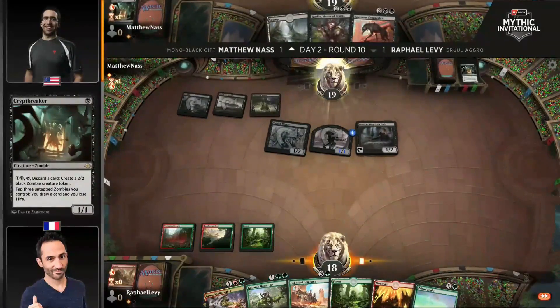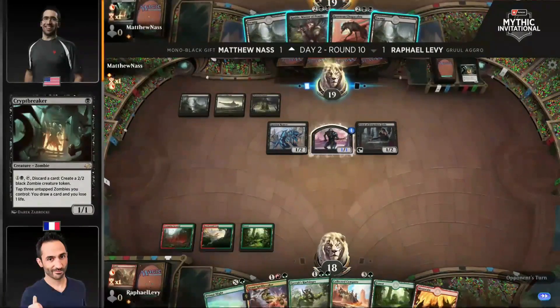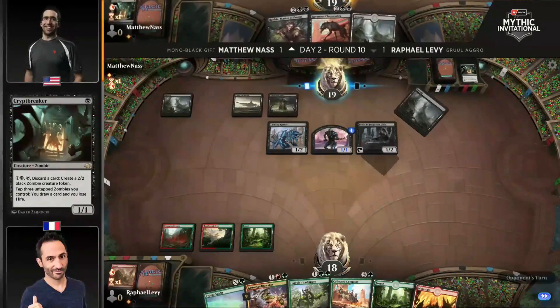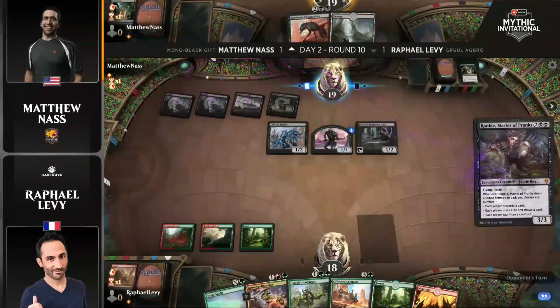Right now he can't play a creature because if he does, it's just going to die to Priest. And as you can see with Nass's hand, there's Rankle and Chupacabra — plenty of answers for creatures. This game on a Mulligan of five is going incredibly well for our Mono Black Gift player. I feel like the next turn there's a potential for a creature and a fight spell, but might need to roll the bones with Collected Company for Levy to stay alive.